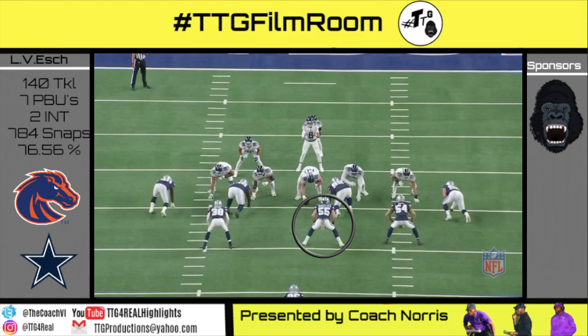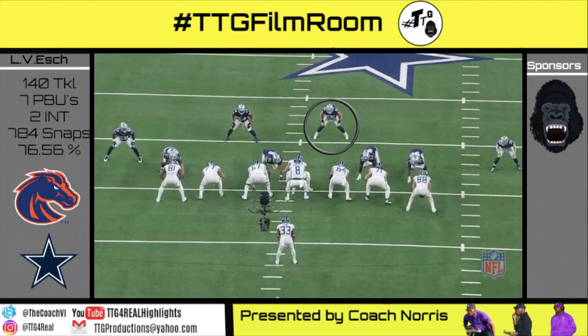Pistol 20 personnel, dive read option, 10 shade. Vanderesh is good with his eyes and doesn't go until he knows, and he makes the solo tackle on Lewis.